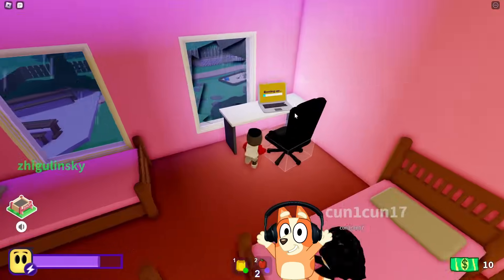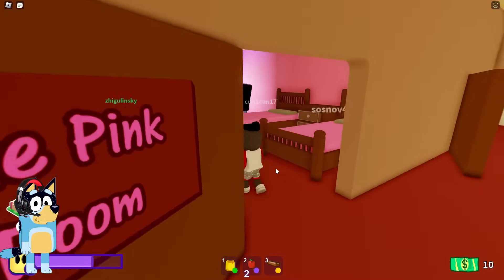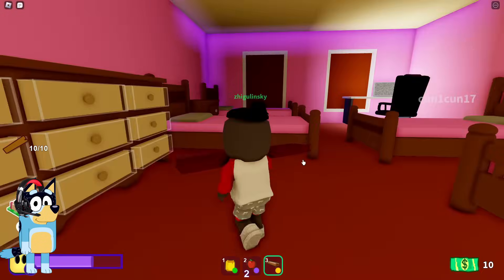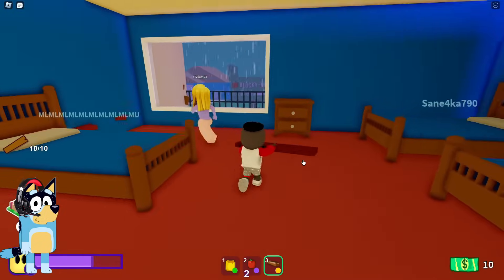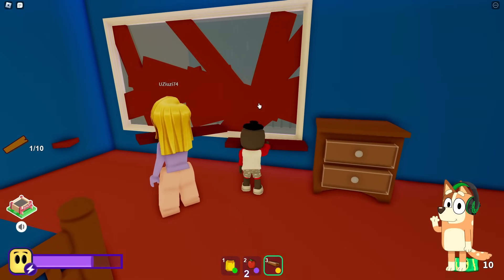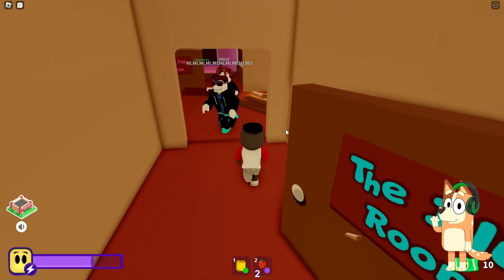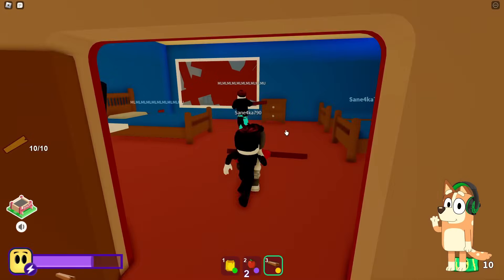Looks like we need to start barricading all the passages with these boards! Okay! Let's get started! All the windows in our room are already barricaded! We need to move to other rooms and start barricading the windows in them! I really hope that this will deter criminals and they will not be able to get into our house! At least I really hope that no one will break into our room again because we have already suffered from this criminal once!